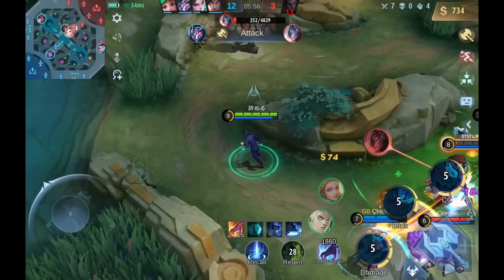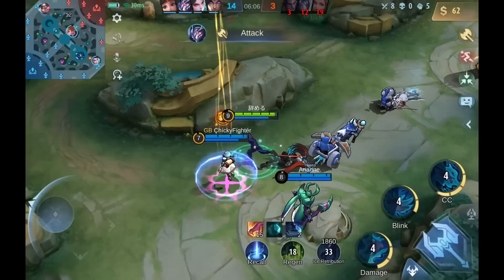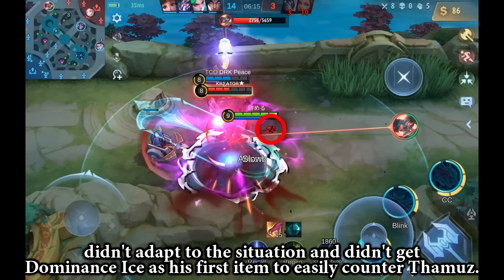Remember, don't type and play, because this is what could happen to you. Here you can see their Yuuzun didn't adapt to the situation and didn't get Dominance Ice as his first item to easily counter Thamuz.